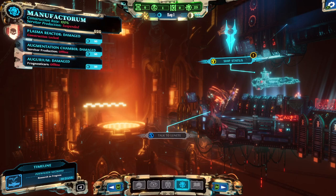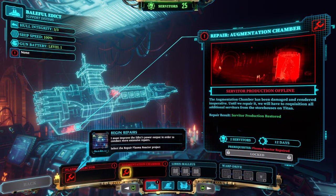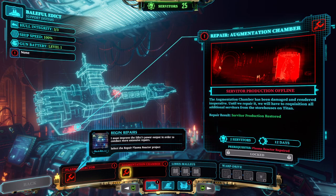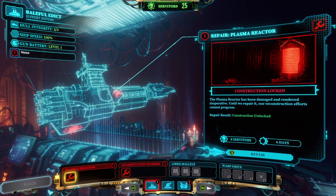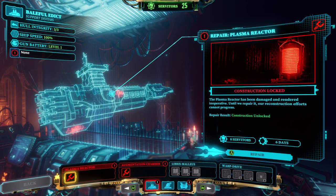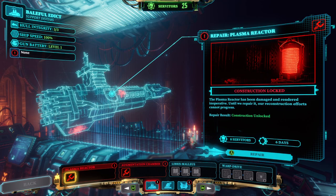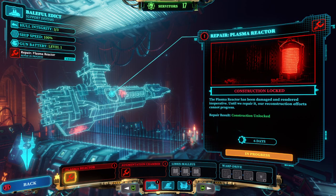The plasma reactor is damaged and inoperative, blocking all further reconstruction. Repairing it will cost 8 Servitors and 6 days but will unlock construction again. Let's do it — let the wait begin.